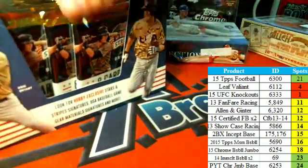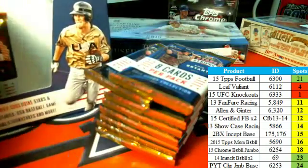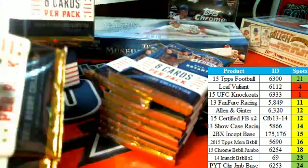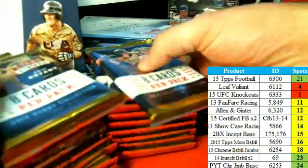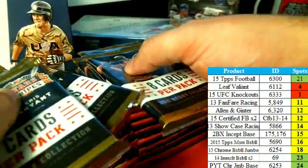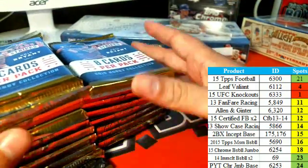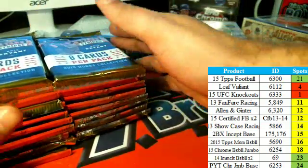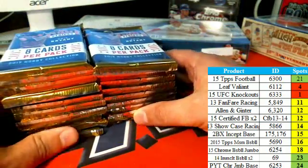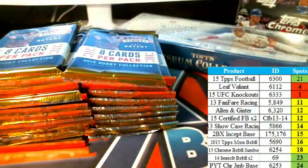It's SSB-135 and you will have two stacks — these are in no particular order. You can select your pack in either the right or the left stack. There are 21 packs, I'm guessing 11 on the left and 10 on the right from the looks of it. You can select your packs at this time.